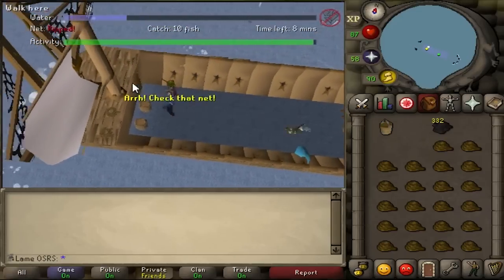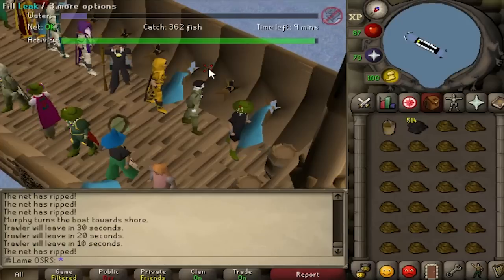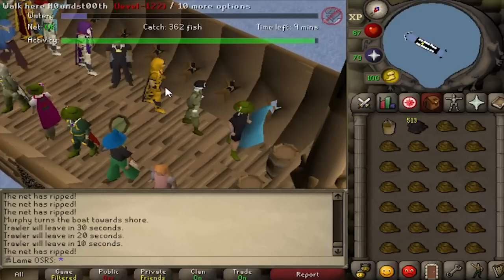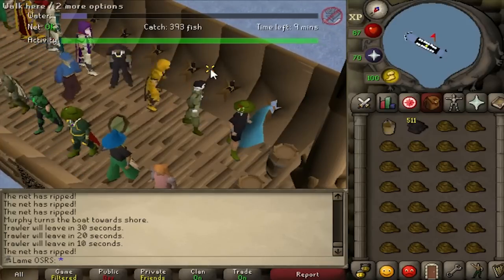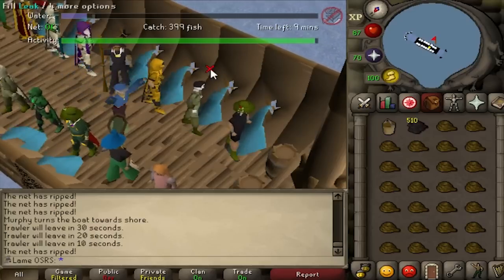I enjoyed playing solo or with just a couple of people because it's a lot more active. With a lot of people, you'll most likely just be filling leaks to keep up your activity. If your activity goes all the way down, you'll be kicked from the boat. The fastest way to get your activity up is to position your cursor in between two leaks. If this is done correctly, you'll be able to fix both leaks when they happen without your character moving.